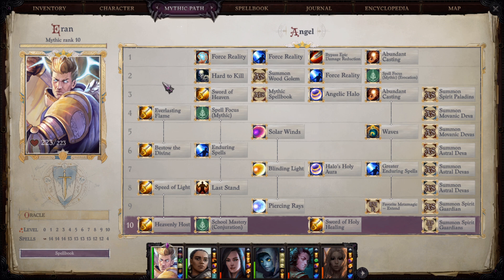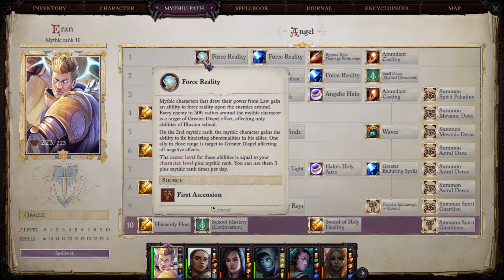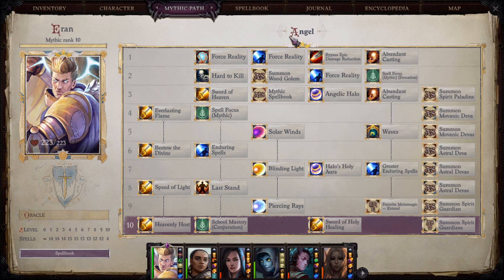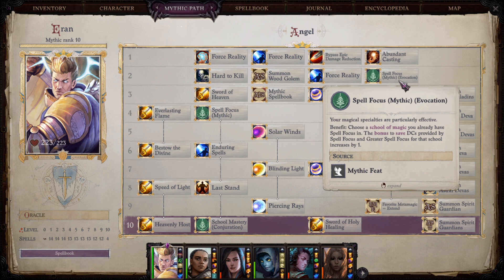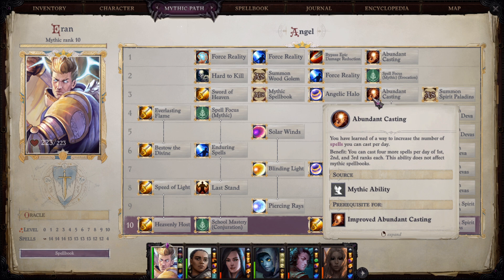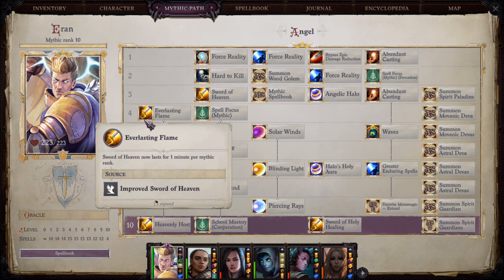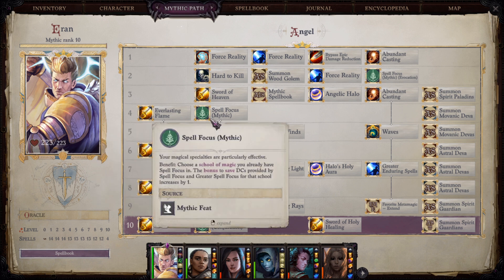For mythic levels I started with Force Reality — though you can take Closer to Heavens for roleplay. We take Abundant Casting as our first mythic ability. At mythic level 2 we take Spell Focus Mythic Evocation. At level 3 we take Improved Abundant Casting — since we can already cast level 6 spells here, it's extremely important to get that extra cast from our Angel spells as soon as possible. At mythic level 4 we take the Everlasting Flame Sword of Heaven improvement so it lasts longer, and also Greater Abundant Casting.